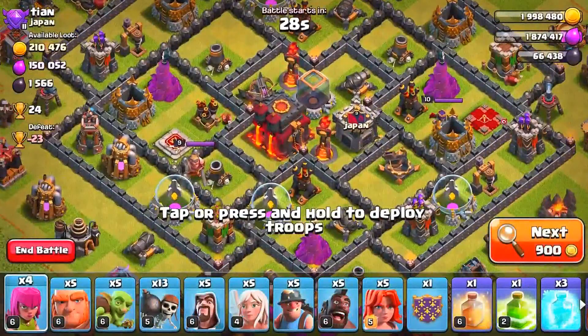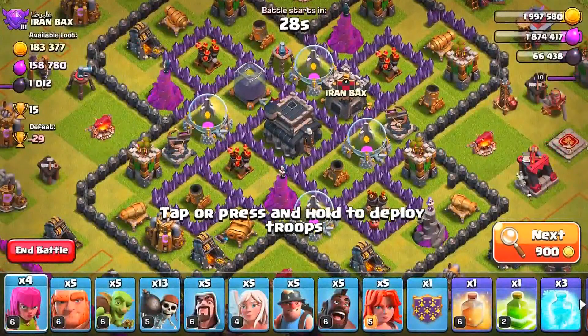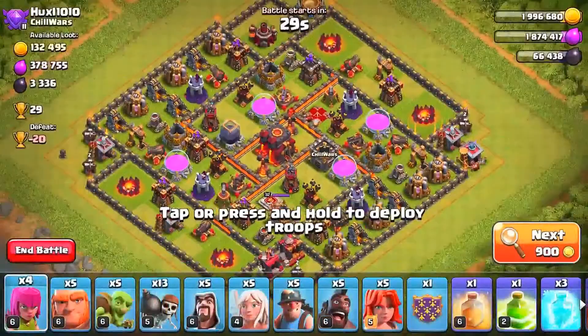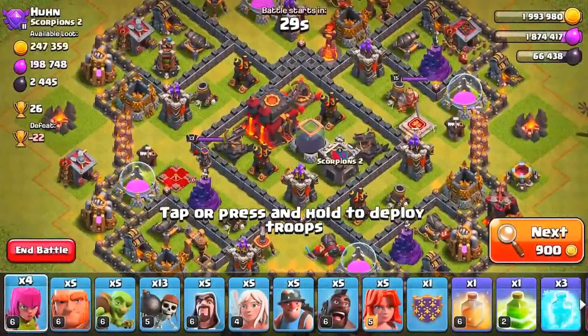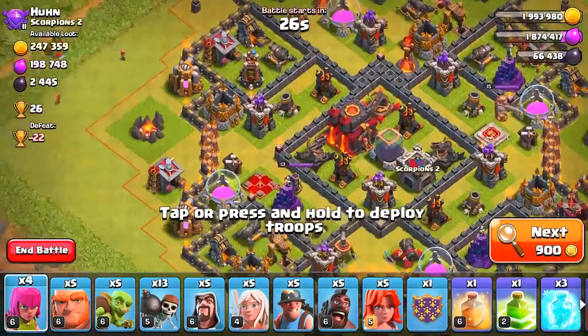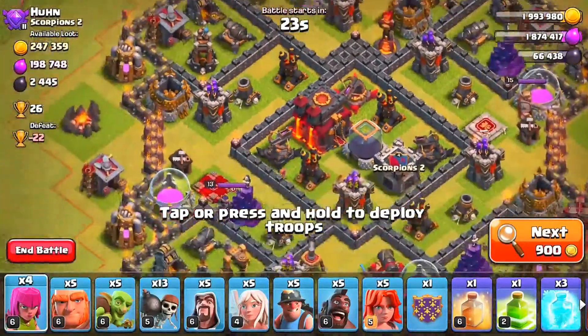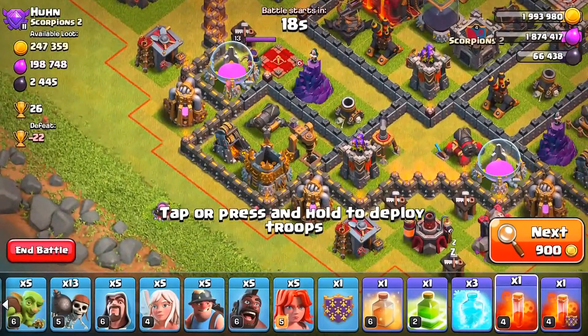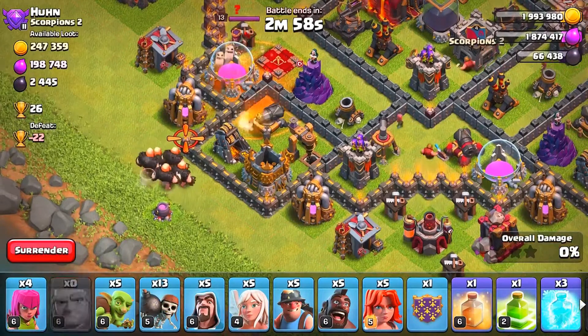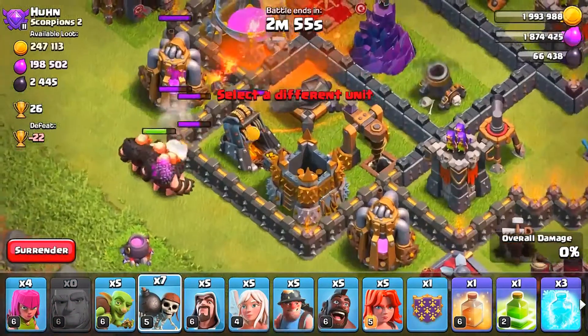The other thing to keep in mind is that we do not have our heroes this time, so it's going to be even more difficult — our king and queen are both down. Hopefully we can still get the first star and maybe even the second. I'm skipping quite a few bases because they are too difficult and others are too easy. I think this is the perfect base to take on — the town hall is a little on the outside. We're going to go into the base from this side and drop in that early poison spell. I think that was pretty good.